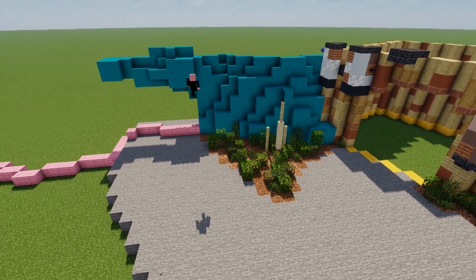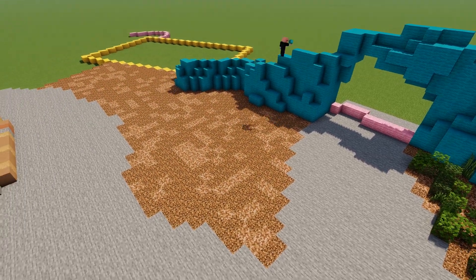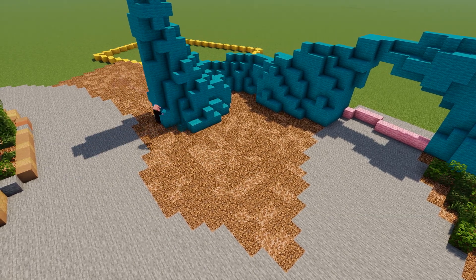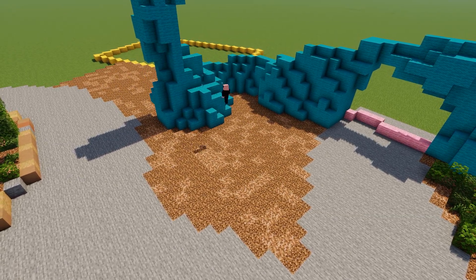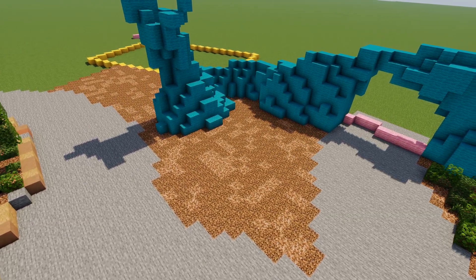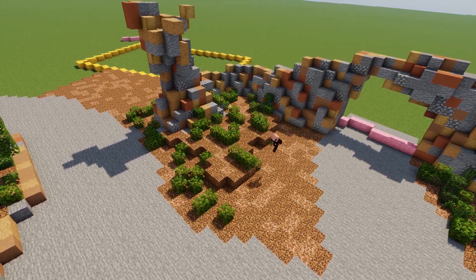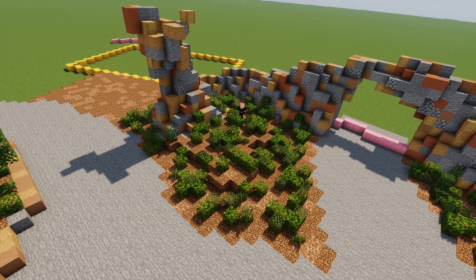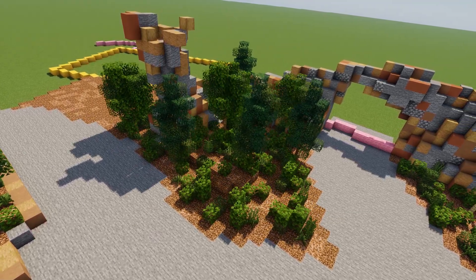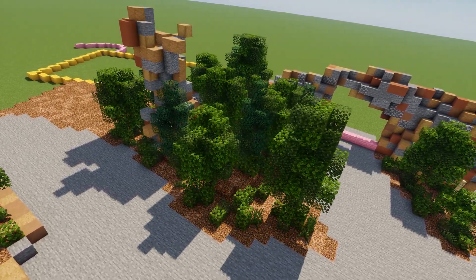Now we're getting into the rock work of this area. There's a lot of rock work to be done and we're going to get most of it done in this video. A lot of the rest of this video will be rock work — getting everything all put in and looking snazzy. There's a big pillar of rock right there. I'm not sure how that got there, but hey, it's there, so that's cool.